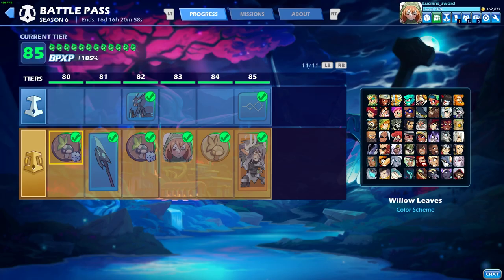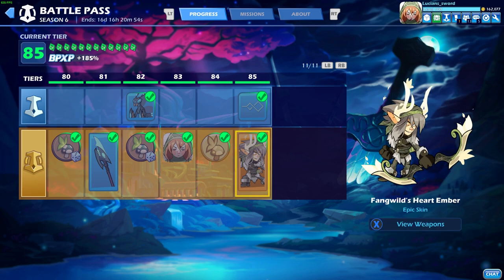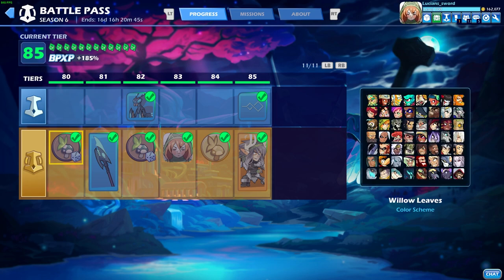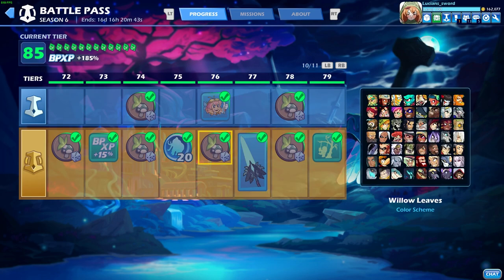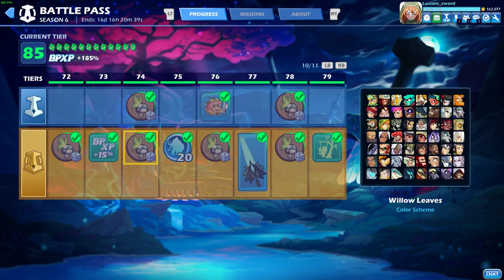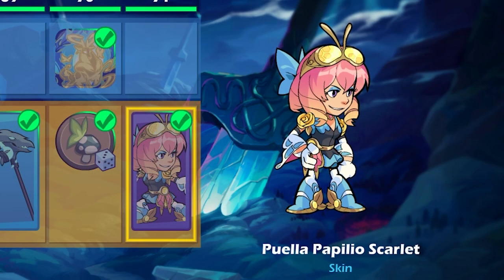Today we're going to be dedicating this video to another Battle Pass skin, but not Fangwild Heart Ember — we did that in the other video. This Battle Pass we're doing things a little different. Normally I do the skin videos in order that I get them, but this time we're going backwards. Today's episode is going to be dedicated to Puella Papilio Scarlet. I don't really know what those words mean, but she looks really cute.